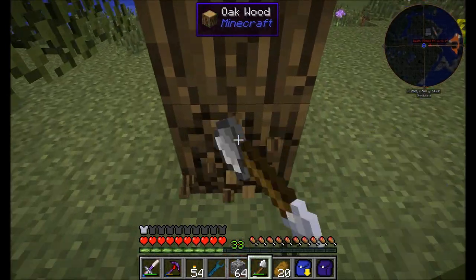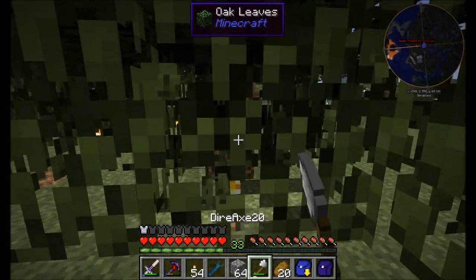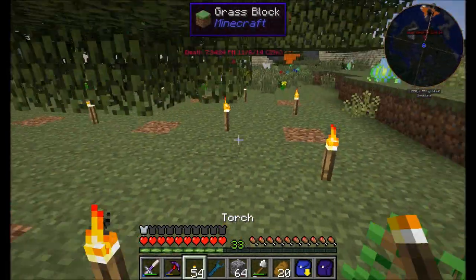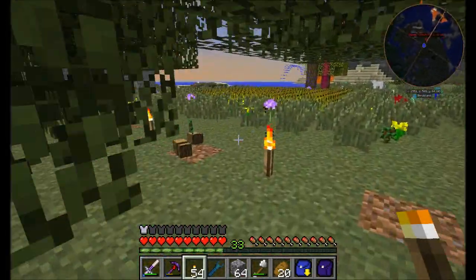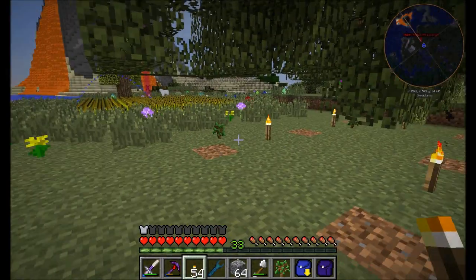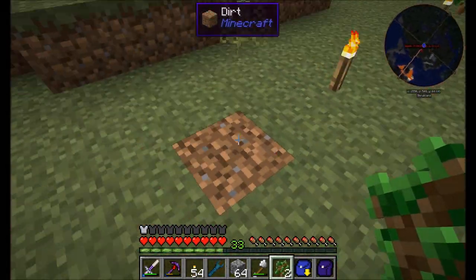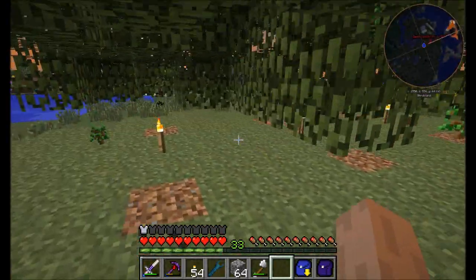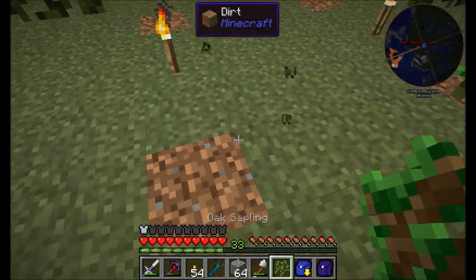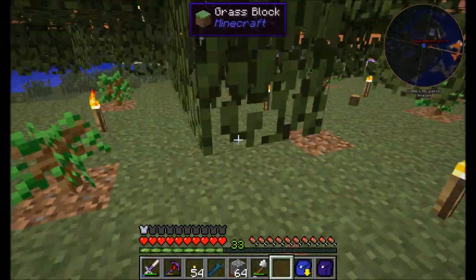Hopefully I can come up with something kind of cool. Let's chop all this stuff down. And I'll replant these things in a minute. Got to love the lumber axe — definitely useful. Very cool having these torches placed down like this because it makes it real easy to remember where I planted things. Lots of saplings to collect.